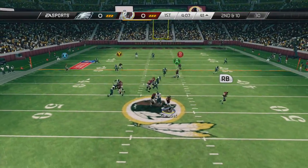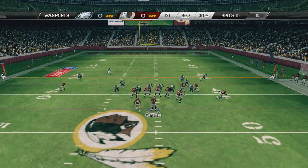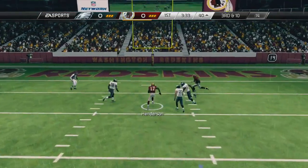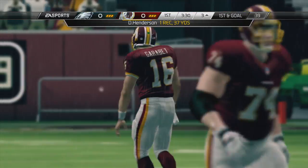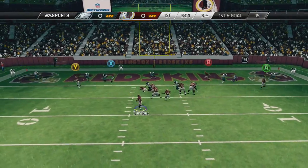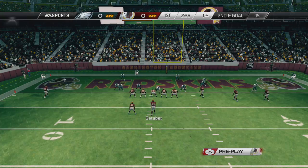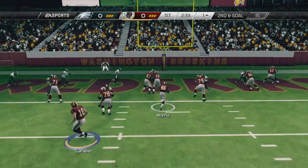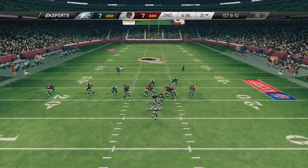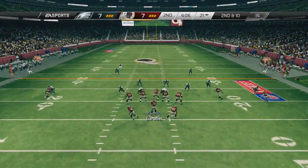Santana Moss gets a huge first down right there, and Alfred Morris — that was close but it's third and 10. As I was getting tackled I got rid of the ball and newly acquired DeVry Henderson was right there for a huge reception. I give it to Alfred Morris up the middle — no one was there. Untouched touchdown — the first score of the game!